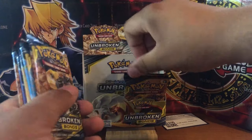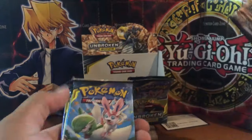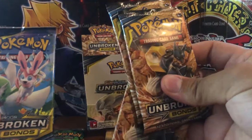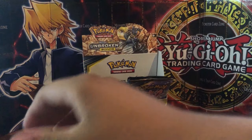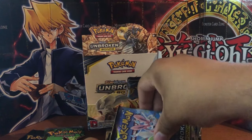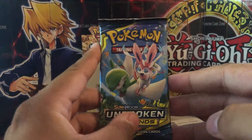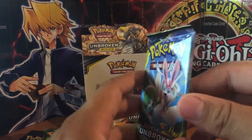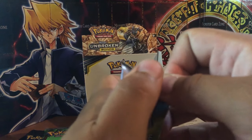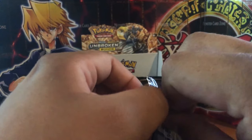We'll do six of the Unbroken Bonds packs - there's five there so grab another one. We have three Mel Metal packs; I'm leaving them all because they're going to have some in there, I swear. So I'm leaving those and we'll start with Gardevoir and Sylveon - a card I've already pulled in a previous video, so if you haven't watched the other videos make sure to go back. Also make sure to like, share and subscribe, and comment what your favourite jungle or Team Rocket card is as we will be doing a big giveaway at the end.